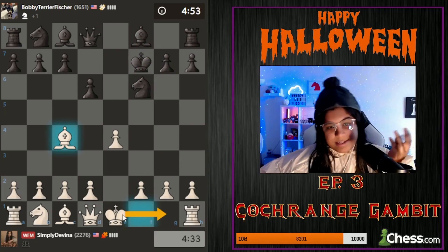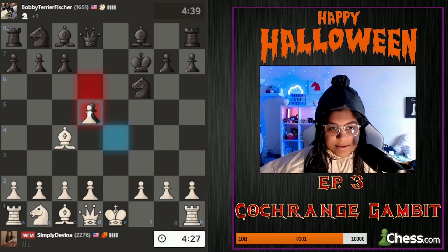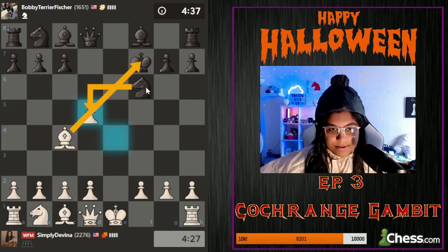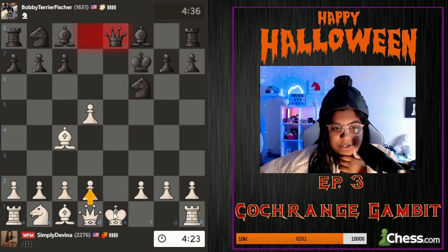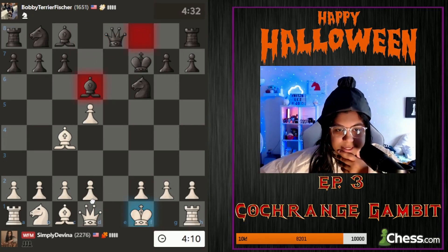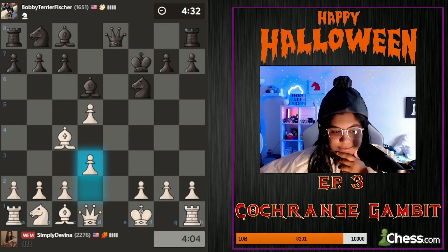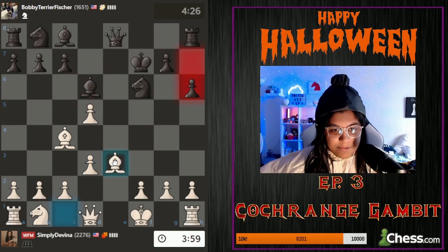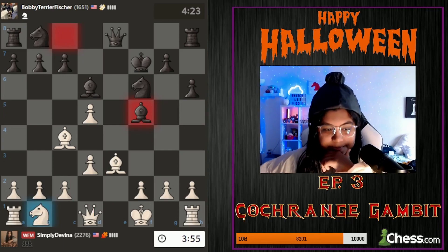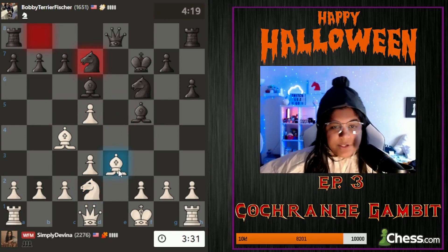He goes for d5, I'm gonna take it because at least we'll have a pin. He goes there - I don't want to trade queens, so maybe I already messed this up, but I think I have to go king f1 here. Not the most pleasant move but it's okay. I'm thinking d3 to stop the knight from going in. This one's gonna be a tough one. I'm gonna go bishop b3 with the idea to go bishop d4 and hopefully bring this knight out - it's kind of stuck here.